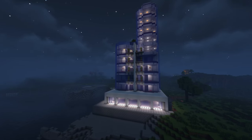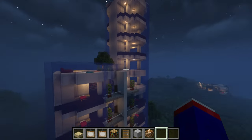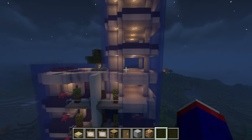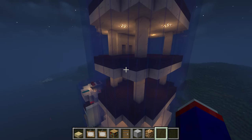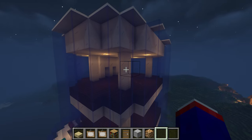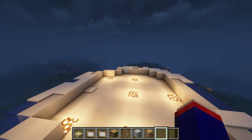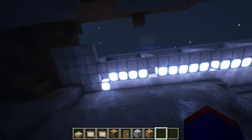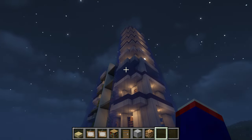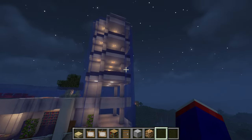I've gone ahead and finished all these apartments so you can see they're all furnished. Now I need to figure out what to do for these apartments up here — it'll be a little tricky. We can treat these as the penthouses. I also figured out that this is high enough to have snow on it and that's a problem I forgot about when building. I didn't know it would be that high — or well, how high are we? Only 132 — woo.